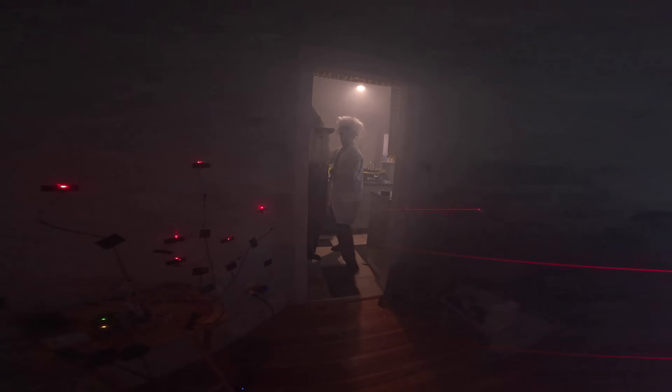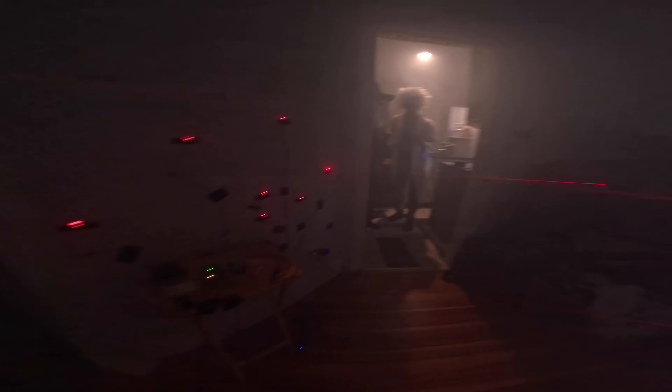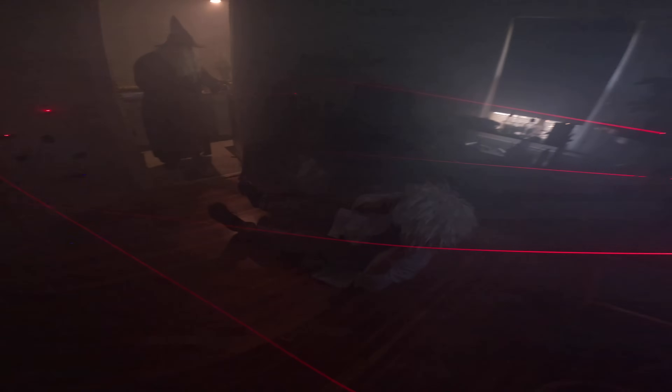The next room is the laser room — really just a room full of lasers. But if you block a laser, you set a horn off. That's why you have to get through the room without setting off any of the horns.